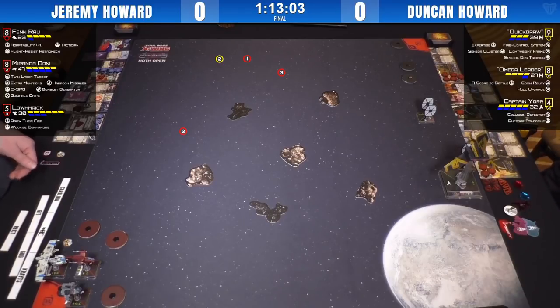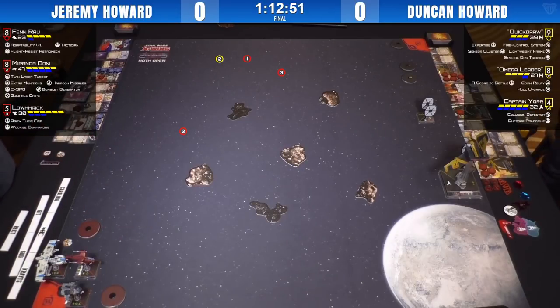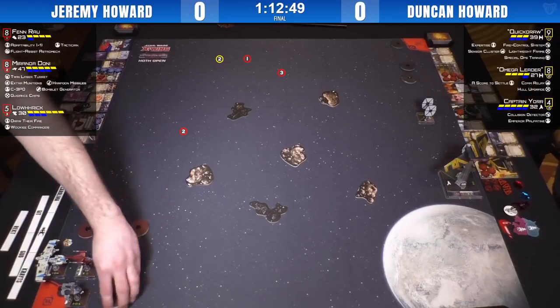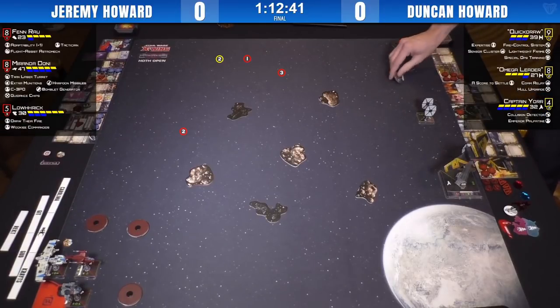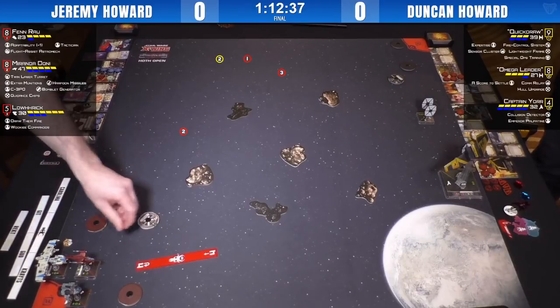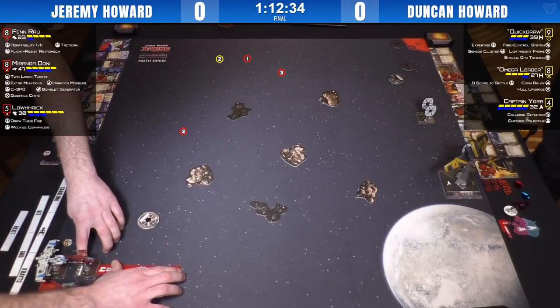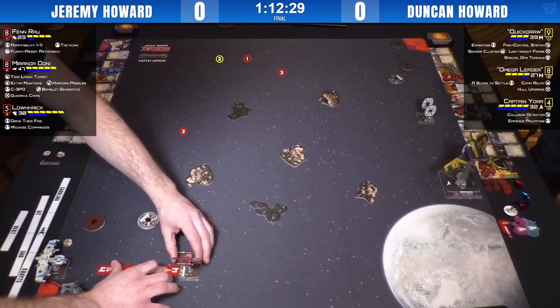He's also sporting a 30-point Lowric — nice and lean — with Draw Their Fire and Wookiee Commandos, loves eating those crits. As long as he's in range one, he can mitigate one damage with his Reinforce token as well as Draw Their Fire. Then he rounds everything off with a 23-point Fenrau, Adaptability'd down to PS8 so he can activate Miranda and Lowric in any order he wants. Fenrau has Tactician and Flight Assist Astromech. Duncan's definitely going to want to avoid the range two arc of Fenrau's forward and aft arcs.